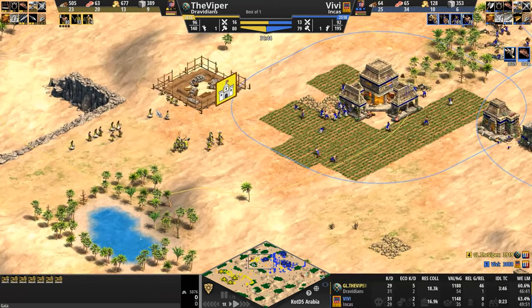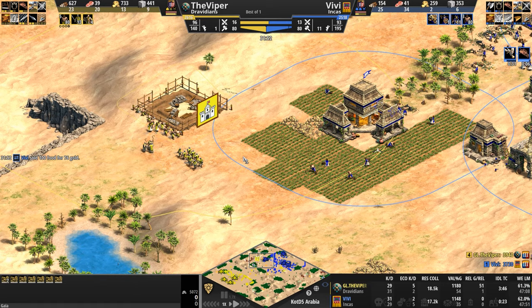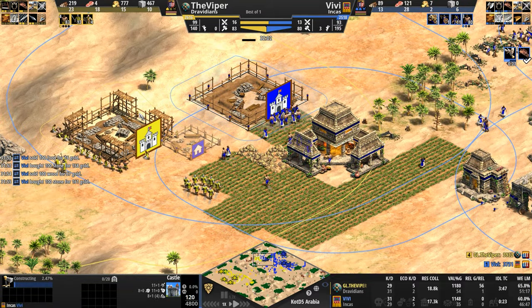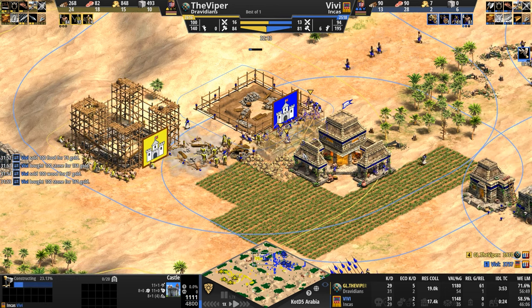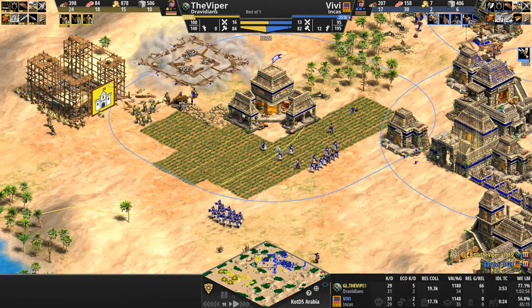The Viper is here. He's got one more villager than his opponent, three more army count, and scores are less than 10% apart — this is absolutely an epic close game. Vivi, no! He thinks he can get his castle up before his opponent, but the Viper's castle is already two-thirds complete. The blocking house falls and the castle gets canceled as well.